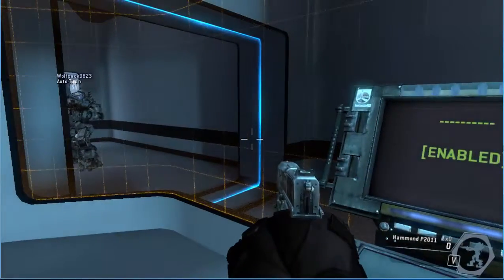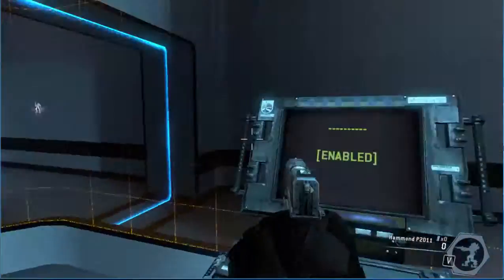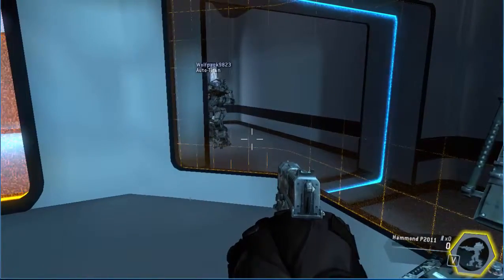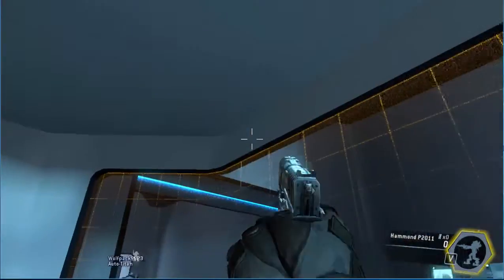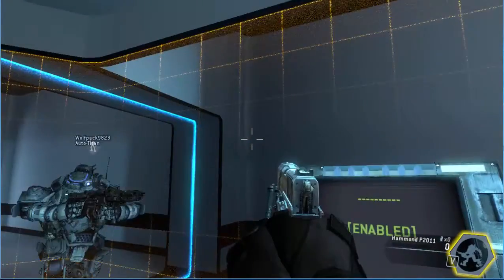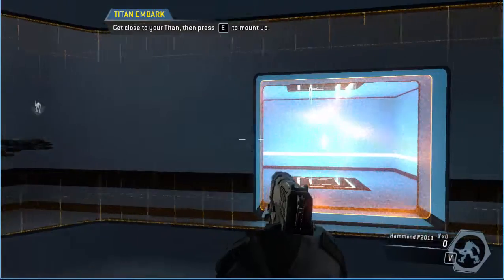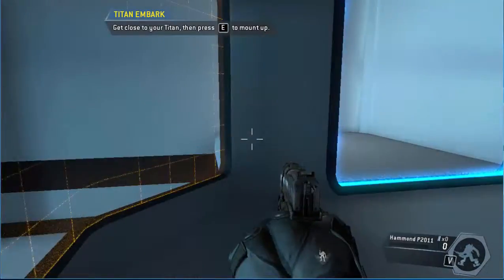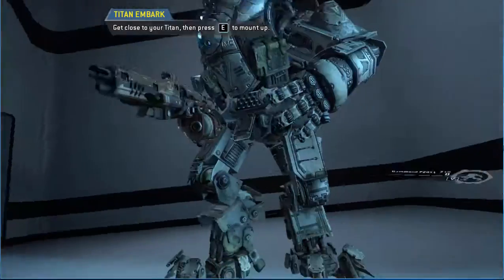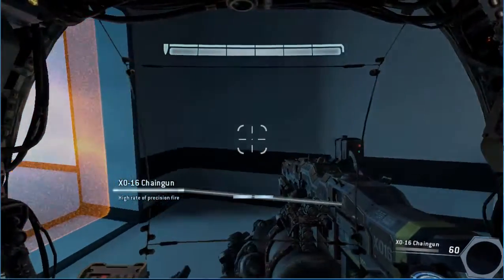"Pilots can control their titan's AI when they are on foot. The AI can be toggled to follow you or guard its current location. The lower right corner of your pilot HUD displays your titan's current AI mode. Put your titan into follow mode and it will follow you through the gate. When your titan is in follow mode, it will try to stay close to your position. Get close to your titan and re-embark. To continue, pilot your titan to the exit."